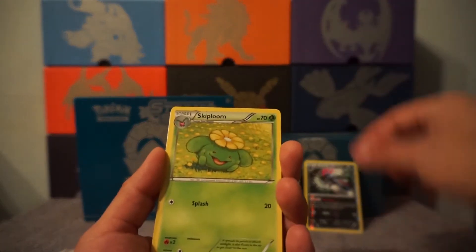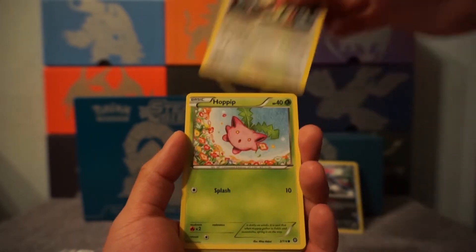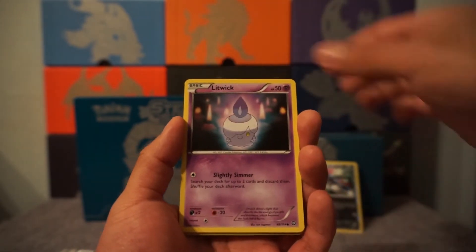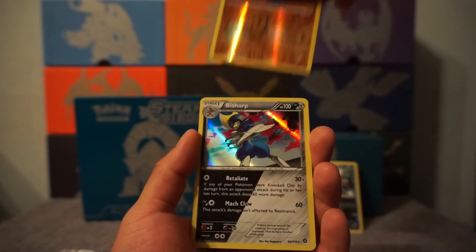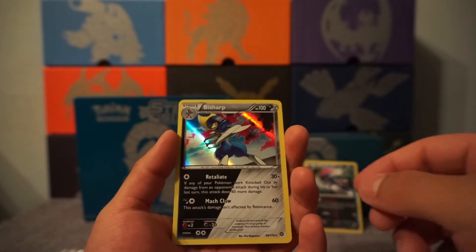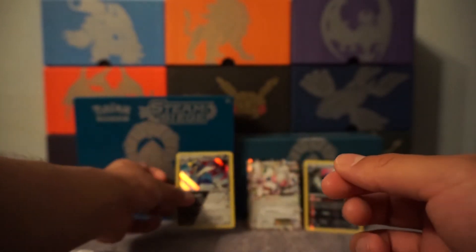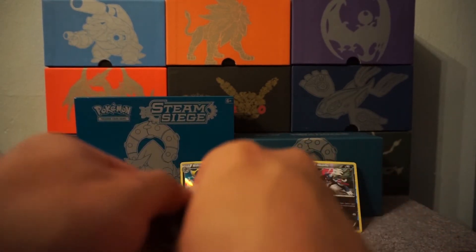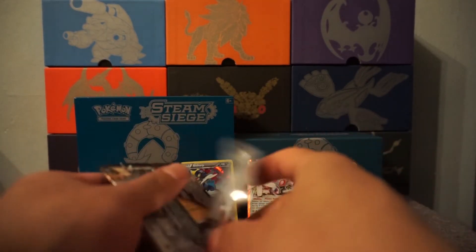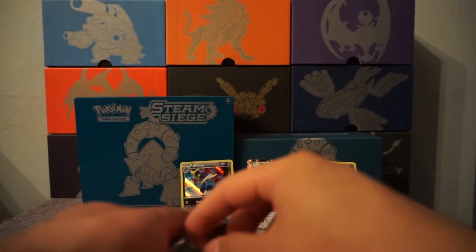Hawlucha, Skiploom, Captivating Pokepuff, Chanchor, Mioff, Hoppit, Litwick, Mareep, Pro Bowl Pass — and oh, this is a shiny! This has to be a shiny. Sharp — shiny Hollo. That's not his regular color. Look at the color, it's red. Pretty cool. The dual type of this set.